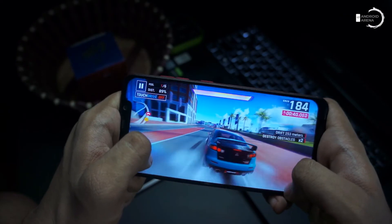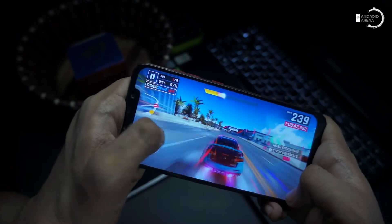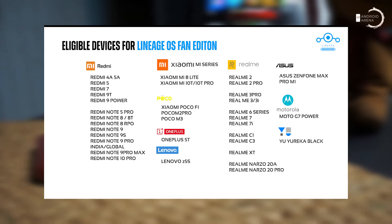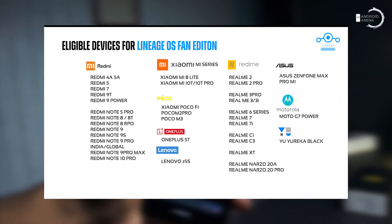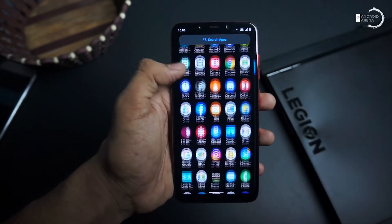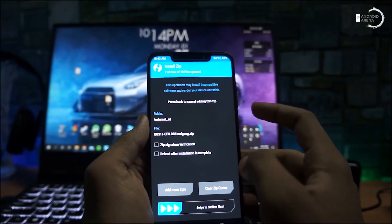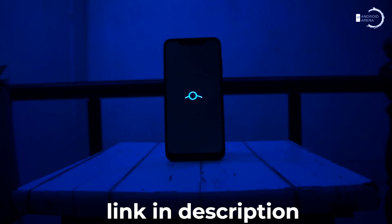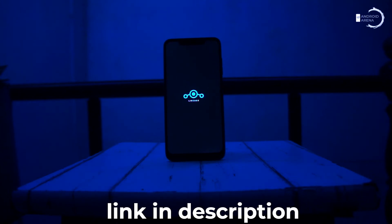For those whose highest priority is battery backup, this ROM is not for you. Here is the list of phones that support Lineage OS Fan Edition. If it is available for your phone, I would really recommend trying this ROM at least once. The installation procedure is simple — clean flash the ROM file and GApps if required, and you will see the minimal boot animation of Lineage OS Fan Edition. All files can be downloaded from the link in the description. For any queries regarding installation or anything about this ROM, let us know in the comment section or DM us on Instagram.